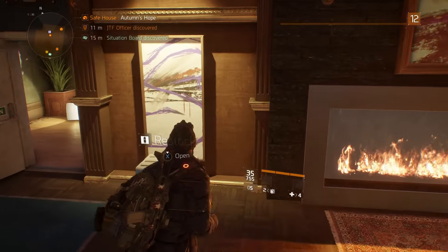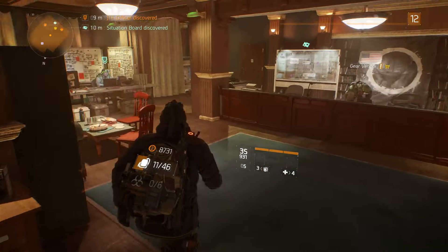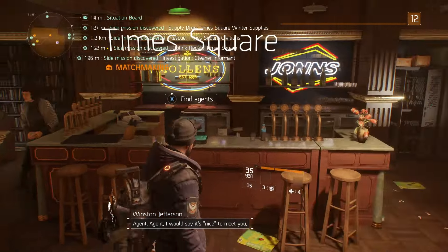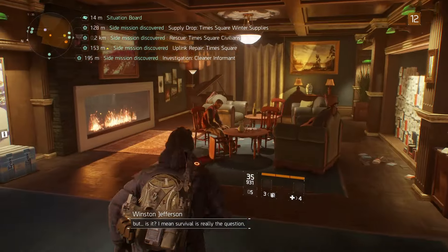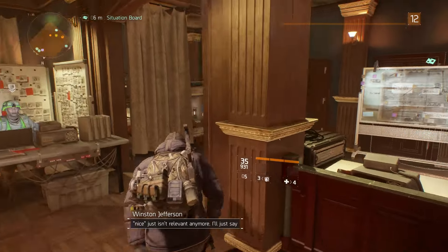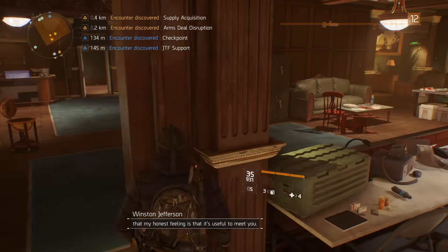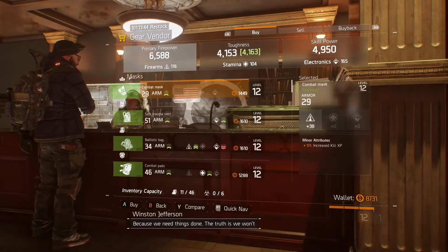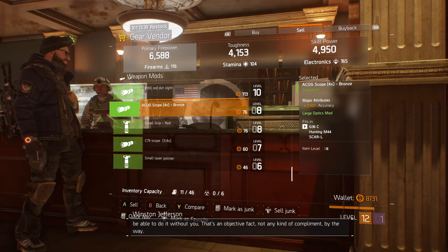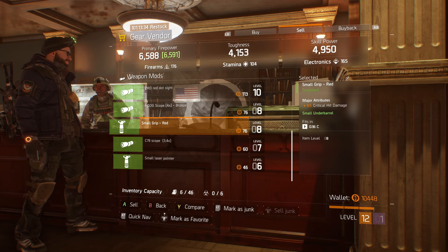Autumn's Hope. So, let's go. You're a gear vendor. Let's speak to you. We're not getting XP for... That's matchmaking. The situation board's here. Let's see how much money we get. We've got 8,700. Let's sell all of our junk. Look at that - out of 10... like, 10.5, basically.